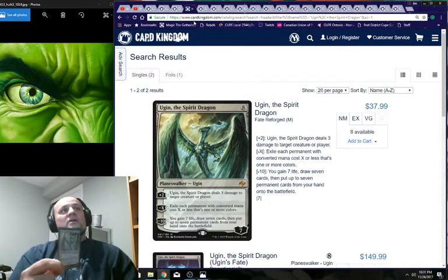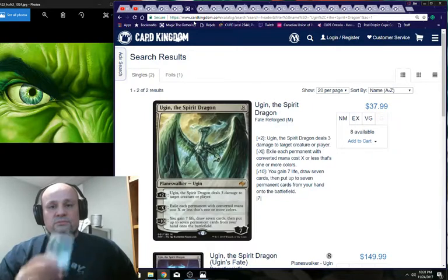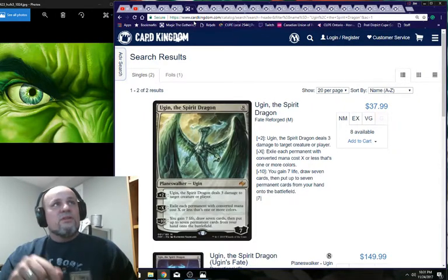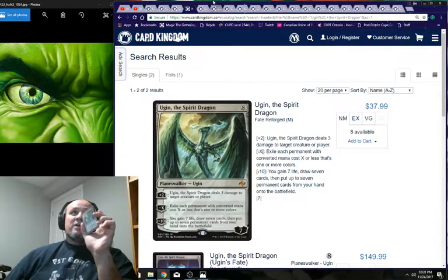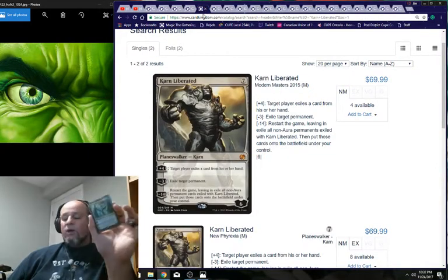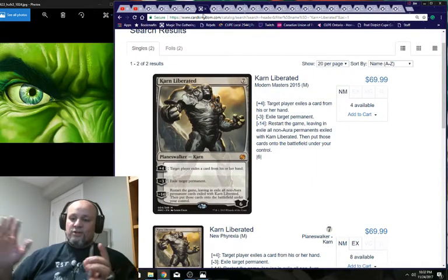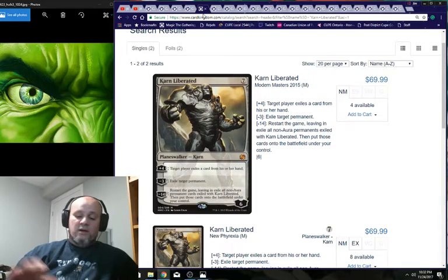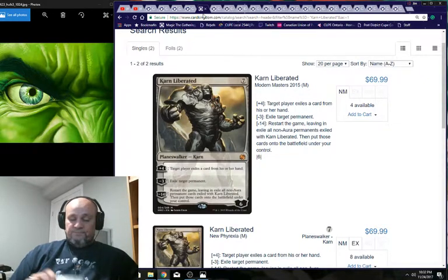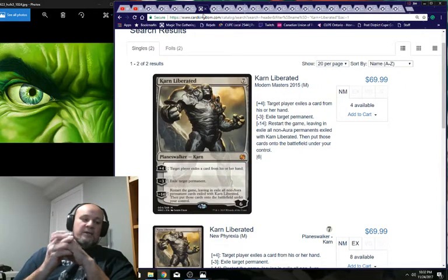With Ugin and lots of artifacts you can control the board really well. The other planeswalker I'd consider is Karn, Liberated — I have one copy in another deck. Karn controls the board unbelievably with tons of rocks; you don't even need King Makar on the board to win. Ugin the Spirit Dragon and Karn — I'd put Karn in the deck.